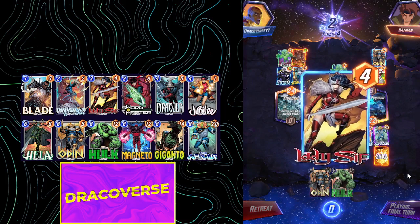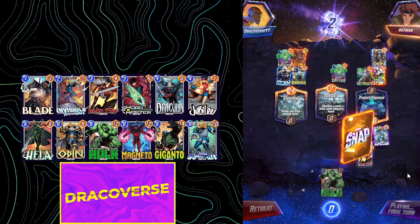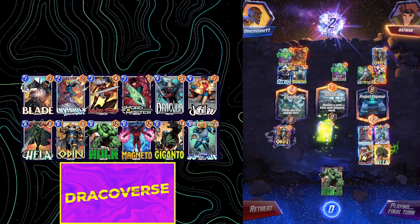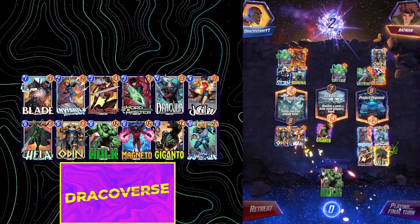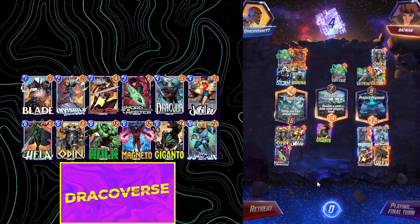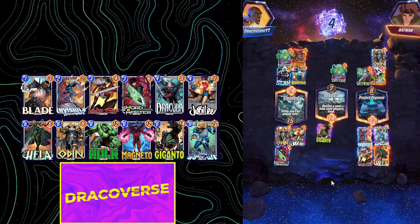That is Infinaut — yeah, that discards Odin. Giganto in the middle. Jubilee pulls in. Ward discards the Hulk. Let's go — that was cool and that was 4 easy cubes.